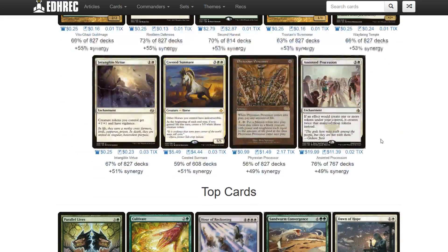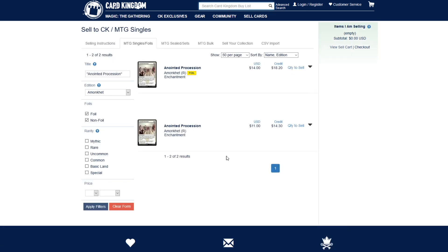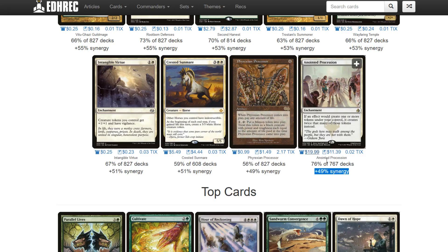The next huge one is going to be Anointed Procession. It goes in 76% of Trostani decks. It's low on synergy score because it goes in a lot of other decks too. If Anointed Procession doesn't see a reprint in this deck, it's going to double up. Card Kingdom is already being very aggressive, selling it for $20. You can sell them a copy for $11 or $14.30 in store credit - that's basically TCG mid. Card Kingdom is notorious for being correct on everything ahead of time, so I don't see it getting a reprint. This is a great investable card based on this Populate deck coming out.